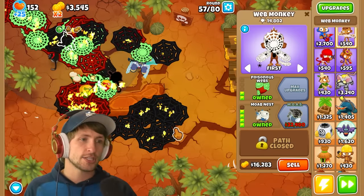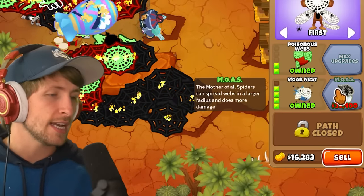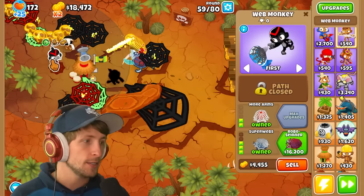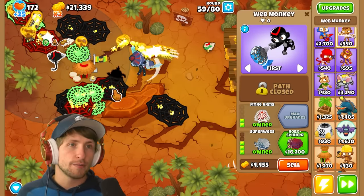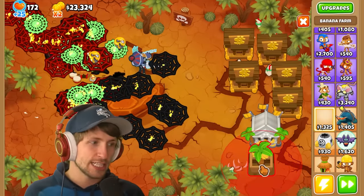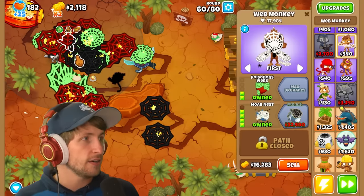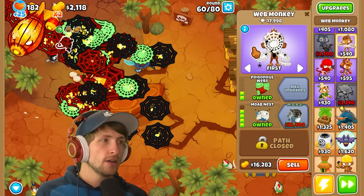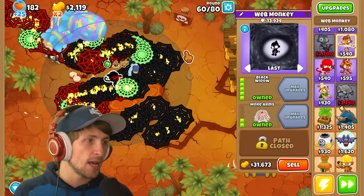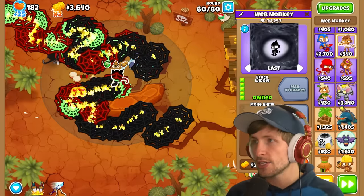Boaz the Mother of All Spiders can spread webs in a larger area and does more damage. We definitely need to be doing more damage. Robo Spinner's intense webs allow stunning of balloons which seems nice, but we really want to focus on getting more money for the paragon. A BFB is incoming - the web monkey does very little damage against it. It's really interesting but confusing how it deals damage.